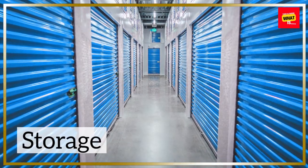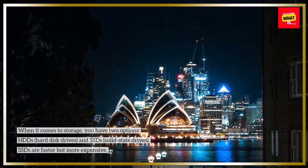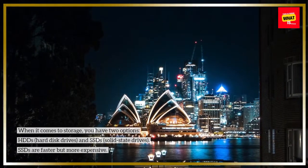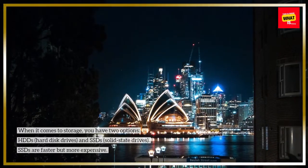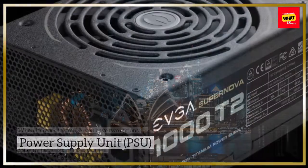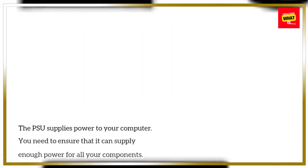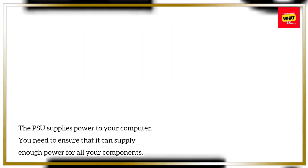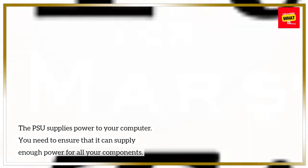When it comes to storage, you have two options: HDDs (hard disk drives) and SSDs (solid state drives). SSDs are faster but more expensive. The PSU supplies power to your computer, and you need to ensure that it can supply enough power for all your components.